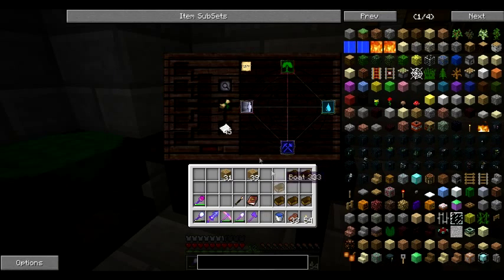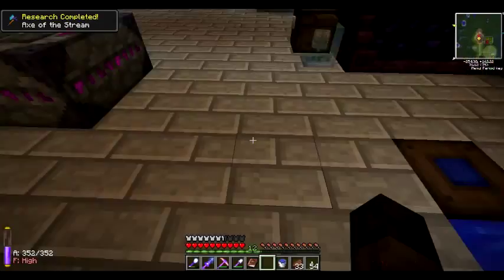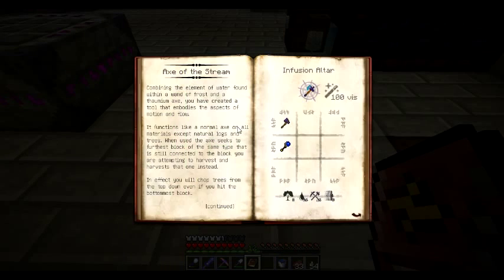Oh man, that was quick. Alright, Axe of the Stream - let's learn that. Grab our Thaumonomicon. Combining the element of water found with a Wand of Frost and a Thaumium Axe, you have created a tool that embodies the aspects of motion and flow. It functions like a normal axe on all materials except natural logs and trees. When used, the axe seeks to the furthest block of the same type still connected to the block you're attempting to harvest, and harvests that one instead. In effect, you will chop trees from the top down even if you hit the bottom-most block.